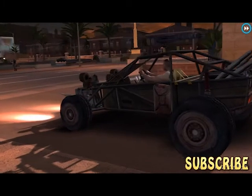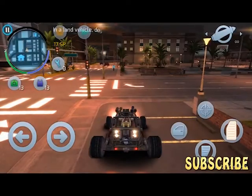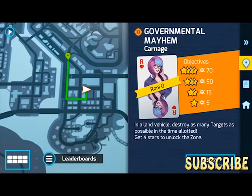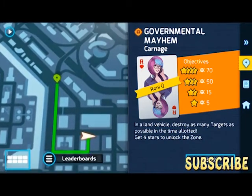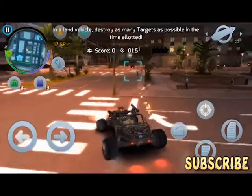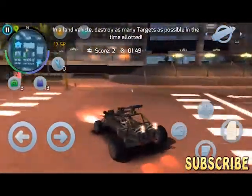When you start the mission, you wanna mark this part right here. That intersection is where we're gonna get most of the stars — it's gonna be easy. You have to destroy as much as you can over here because you're gonna find a lot of pedestrians walking on this sidewalk.